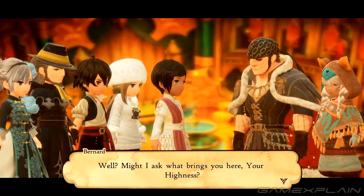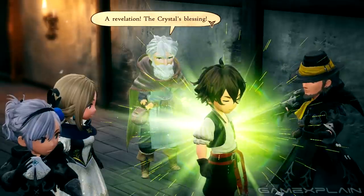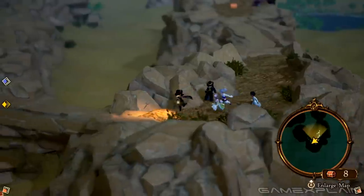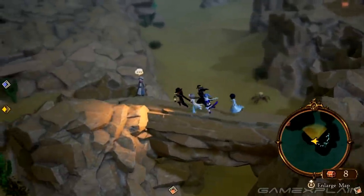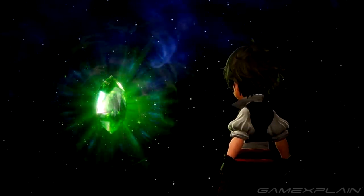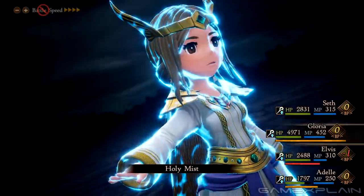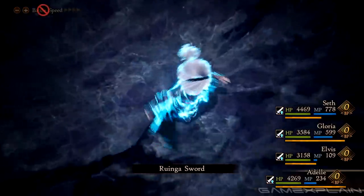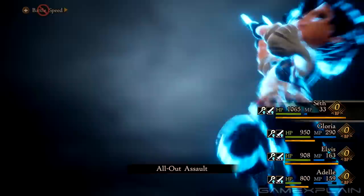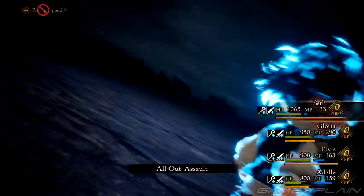Like its predecessors, Bravely Default II's story takes its cues from early Final Fantasy games. Four heroes of light serendipitously meet each other at the same place at the same time, and travel across the continent of Exelon in order to collect elemental crystals that can stop a calamity from destroying the world. There's the gentle yet stoic Princess Gloria, the somewhat cheeky mercenary Adele, the dim but kind-hearted mage Elvis, and the cheerful, if somewhat bland pirate Seth, who adorably goes arrr in battle.